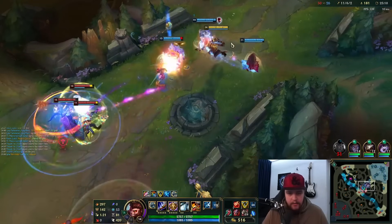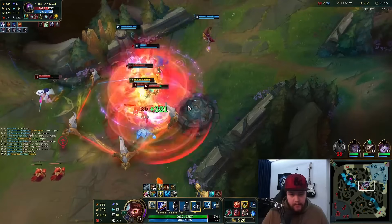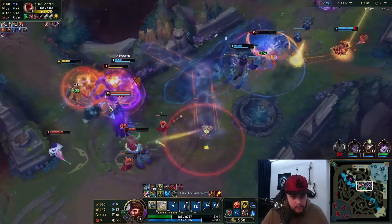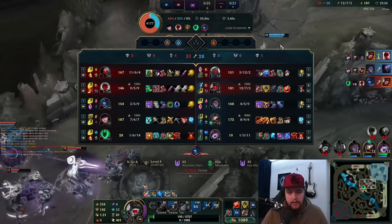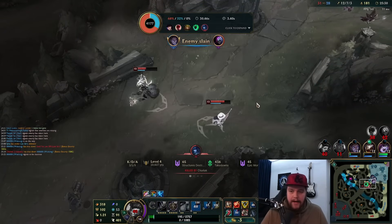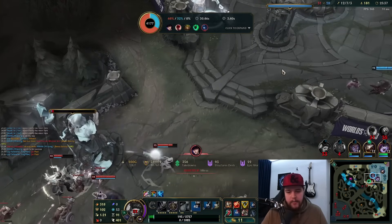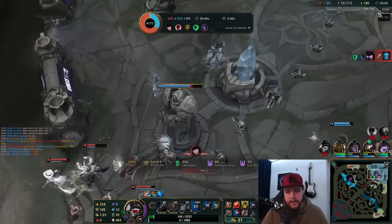Going to be able to ult and defend him, and ult again — make sure he gets to do damage. That's one kill and I defended my entire team so at least they're not dead. They walked up so far, but I had literally zero choice. If I don't do that, my entire team dies because they walked up too far. And again losing Hydra stacks.